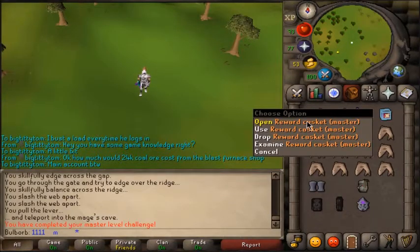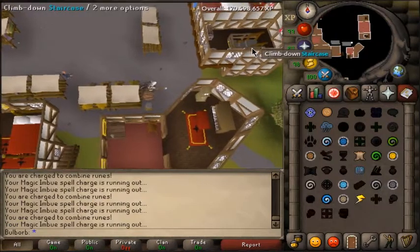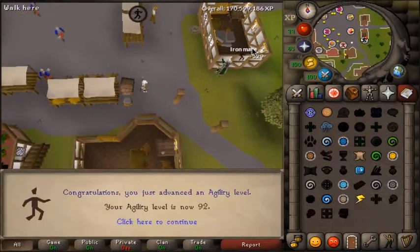We're about to open the master clue. That's pretty average. Here it is guys — this is going to be 92 agility. Now I just have to do all that again and that'll be 99.